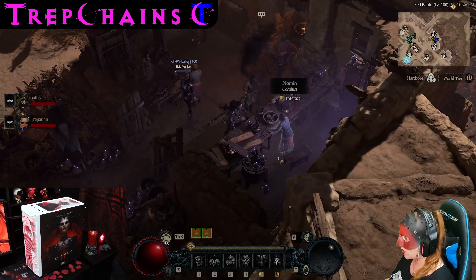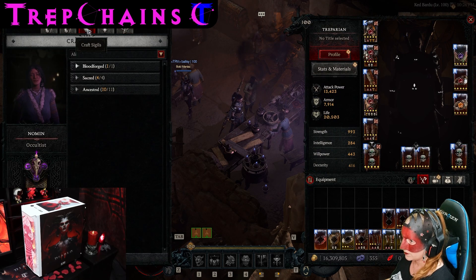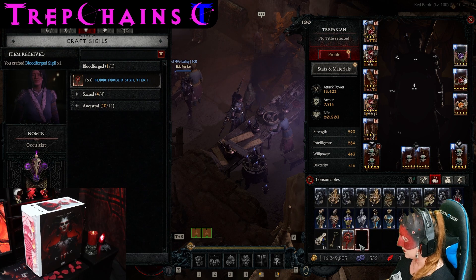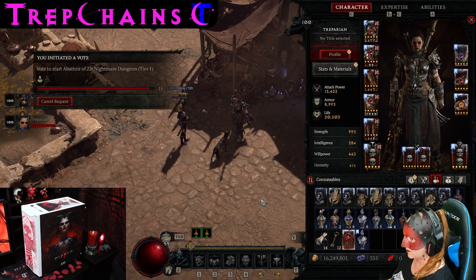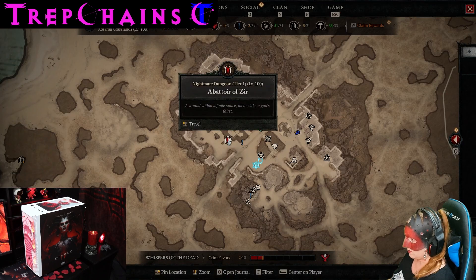Wait, what? I thought we were going to do a higher rift first. It's the equivalent of — should be about the equivalent of a 90. I crafted one. And I right-click this and I go accept. We're going to start Abattoir of Zir at Tier 1. And yes, we do have to TP to it.